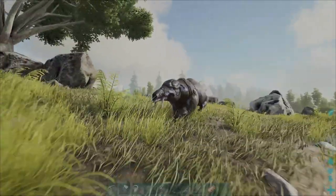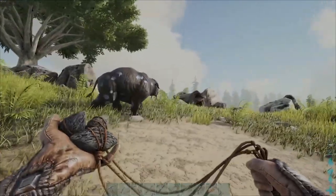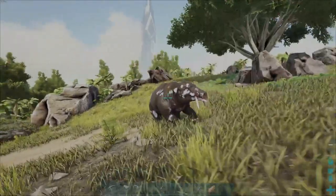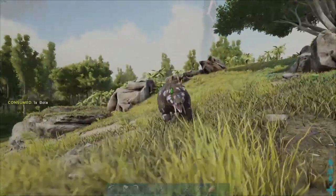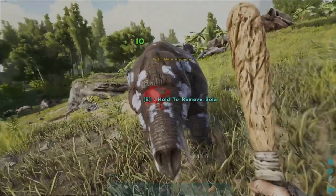To get started taming this guy, you're going to start out by equipping your bowler, and you're going to throw it at him to immobilize the Theomia. Shortly after that, you're going to want to switch over to your club, and you're going to start hitting the Theomia in the head.